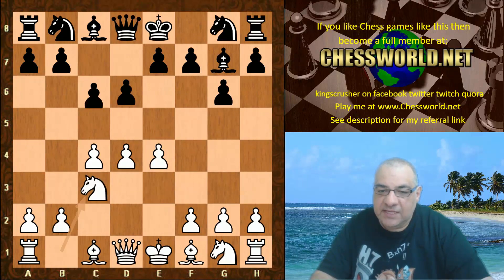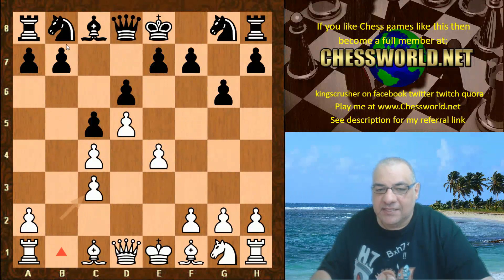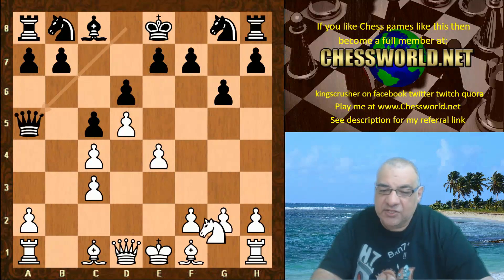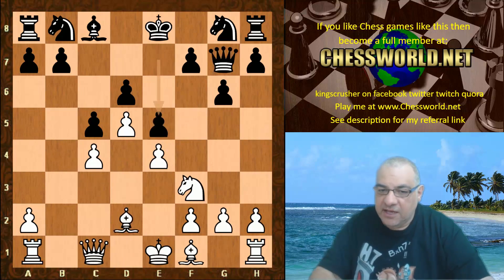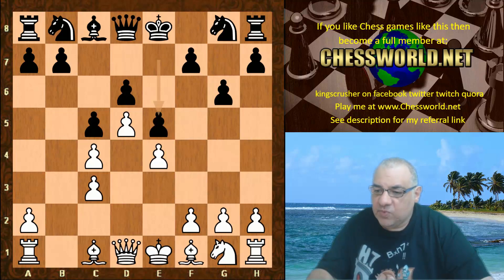We see Nc3, c5 from Leela, and now after d5, Bishop takes c3 check. Slightly double-edged you might think, because White has that semi-open B file. The Bishop could be a big trouble piece for Black later. We see e5 trying to close up the position. An immediate Queen a5 is also interesting, but White could actually just leave the c3 pawn — that position gives White a load of compensation and pressure. It's very controversial for Black here overall to do this kind of thing, so e5 is trying to lock up and close the center.